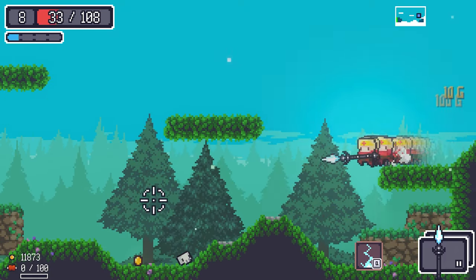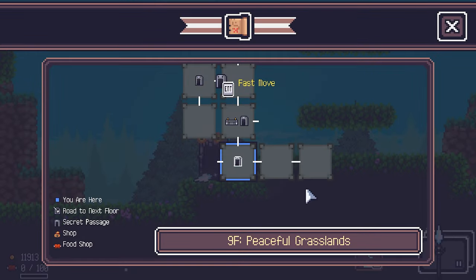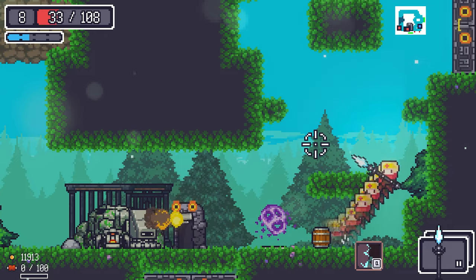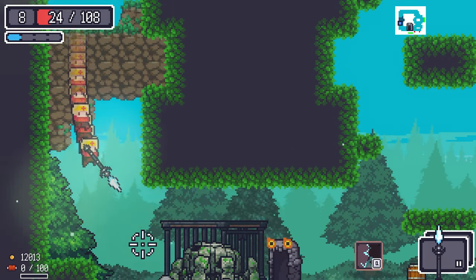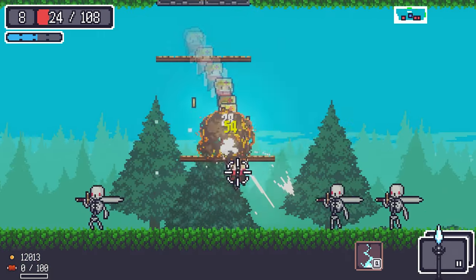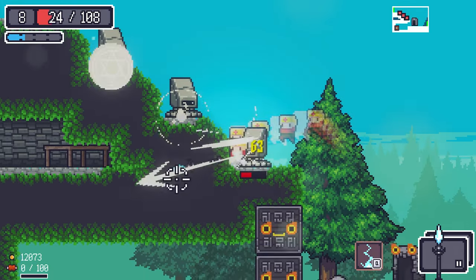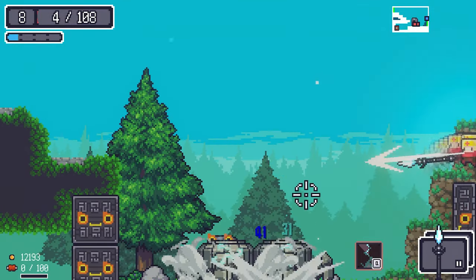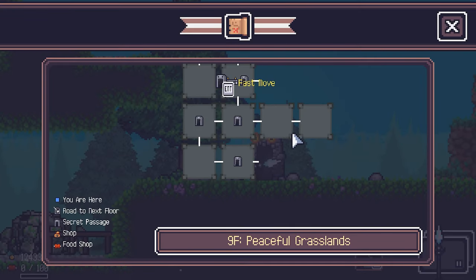Got a ton of gold but nowhere to spend it. We need the food lady badly. 4 HP left — where is she? The food lady is definitely not here.